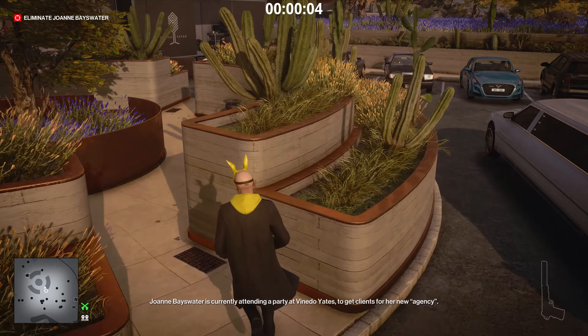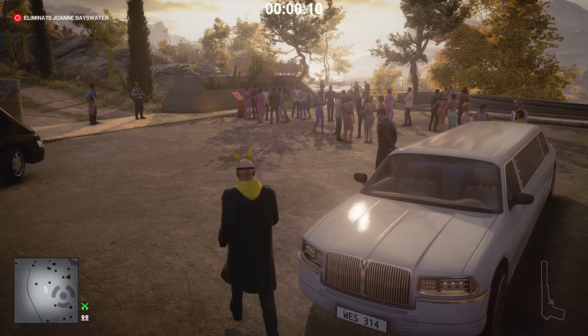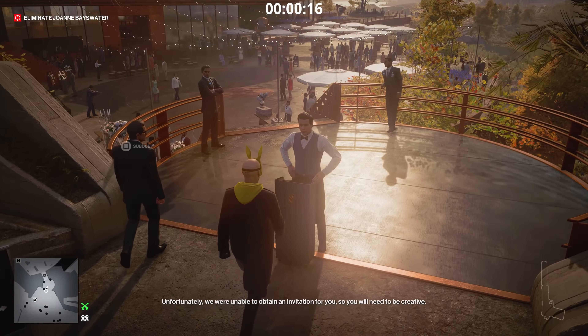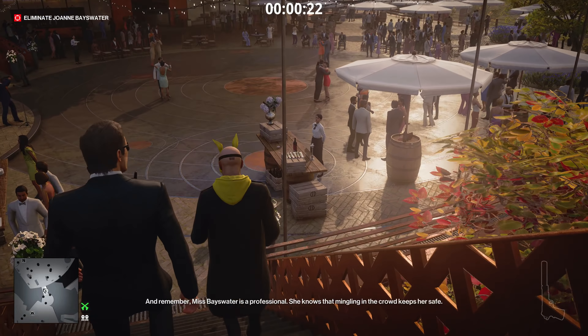If you're wondering where I got this outfit, I'll leave a link in the description on how to get the suit. We'll grab the invitation and then show it to this guy right here — give him the invitation. Now we need to go and get ourselves a bottle of Malbec.